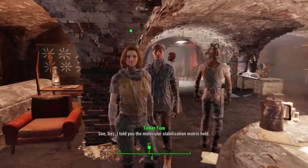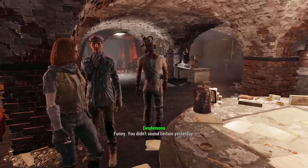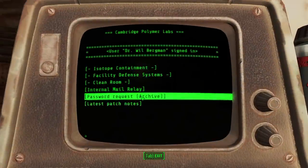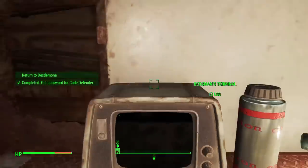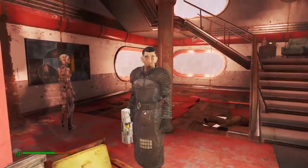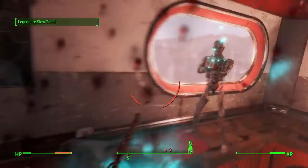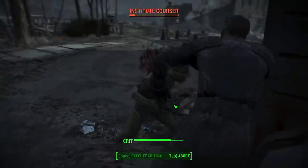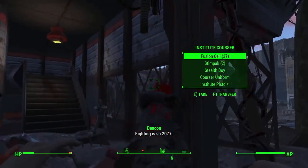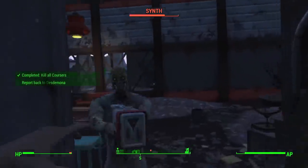We go straight back to Desdemona and report what we saw. She wants us to make an entry on a terminal next to PAM, and we get straight on it. We then work on getting the pre-war password for the Institute, and after a few twists and turns with Deacon, we manage to get the password. We go back to a Railroad safehouse to meet an Institute Courser and mostly beat him into submission, then head outside and beat a second Courser. Honestly, I really don't know why the Institute put so much stock into these guys, but let's continue.